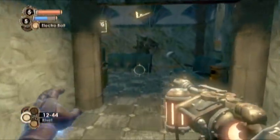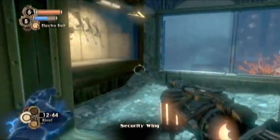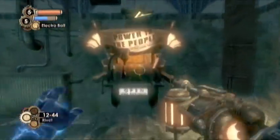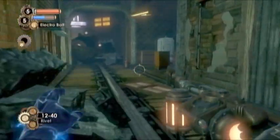Hey guys, Mr. Frags here from ArmageddonGaming.com and this is all the BioShock 2 Power to the People stations for NextGenWalkthroughs.com. The first one you'll find is in Ryan Amusements and it's directly in your path going to get the ticket, which is the first objective of the level.